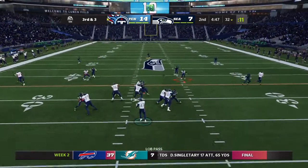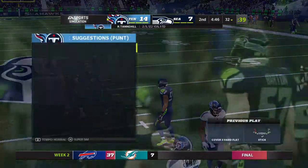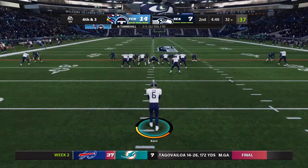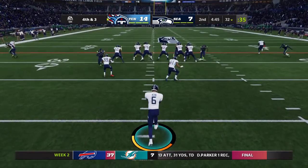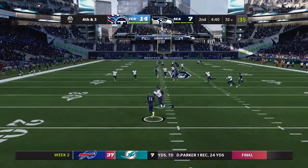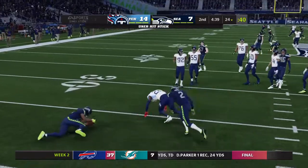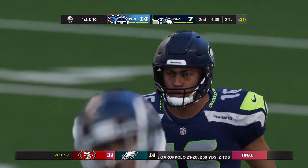Tannehill on third down, and that is incomplete. He had a defender right there with him to force that to the ground. Fourth down now coming up. He only punted twice in the win last week, as he gets this one away. We'll call that a 43-yard punt, two on the return.